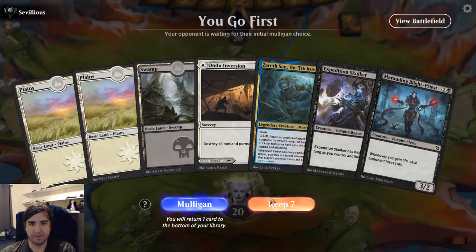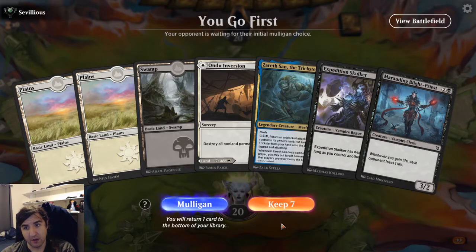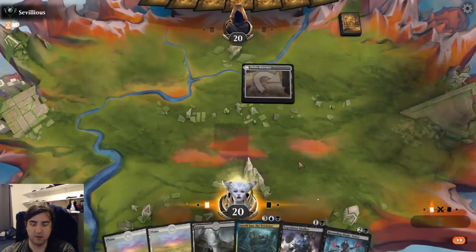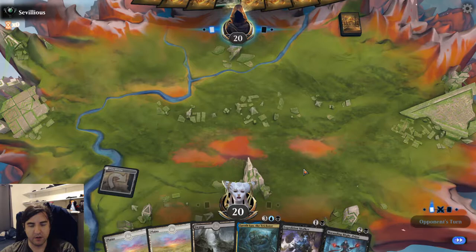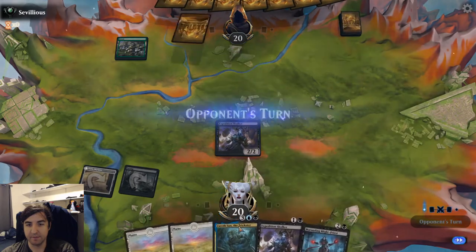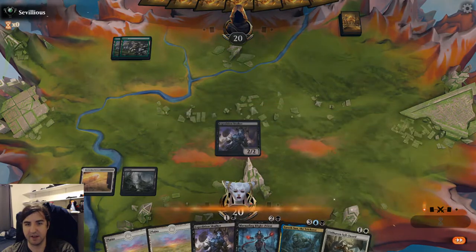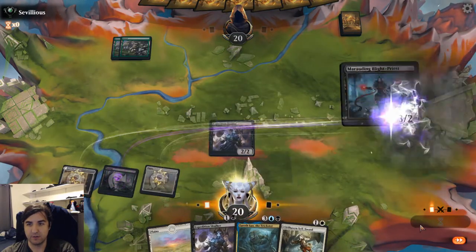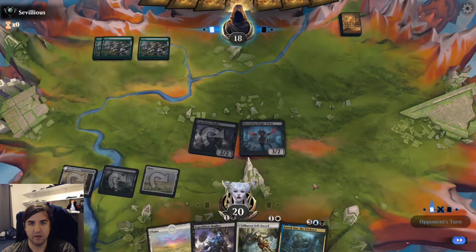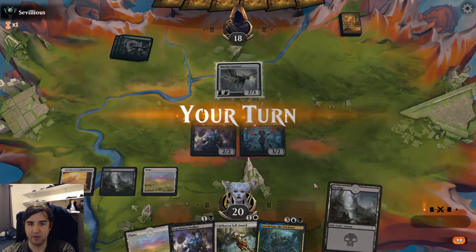Alright, so we're going first. We've got Zerasan but no blue this time. We've got a 2 into a 3, and an Undo Inversion to lie in wait until we Tazeem Raptor it back. Multiple Expedition Skulkers is nice because they'll give each other Death Touch, and Death Touch will make it easier for Zerasan to get through. Play the Blight Priest — next turn I can play both my 2s, or hopefully draw an Island to make Zerasan a player.